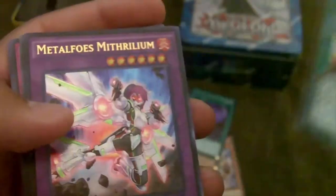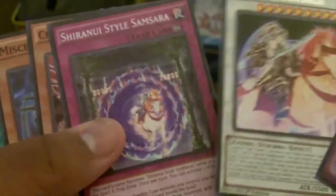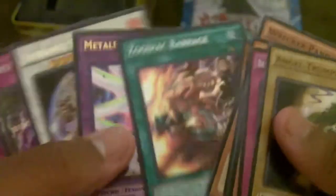Got a Barrage, a Mithrilium, and a Sun Saga — even though we don't really need another one, it's pretty decent. The Zodiacs do not get banned, so I guess that's a good secret to hold on to.